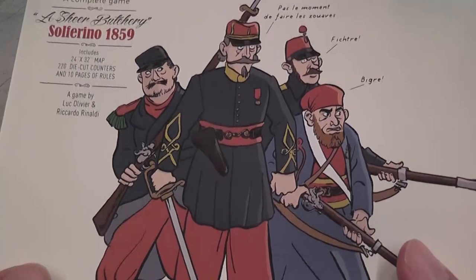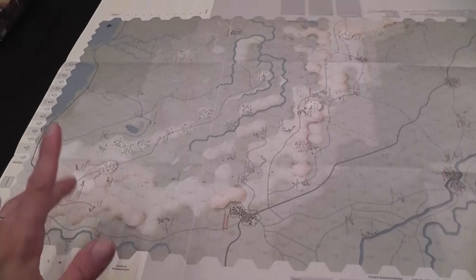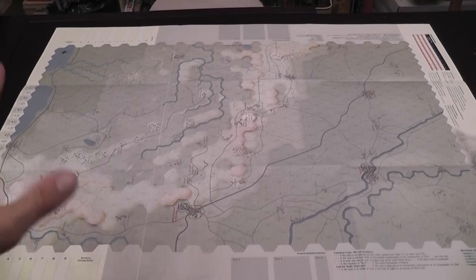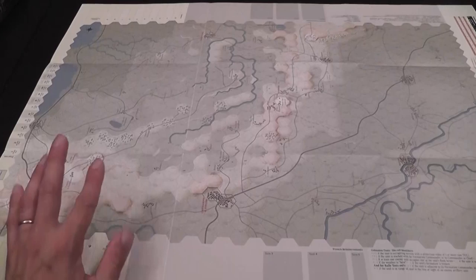The game is played on the paper map you see here. It is a large paper map with somewhat neutral colors — not particularly intense — but there is enough contrast to tell what is what, so the map is functional. The hexes are considerably larger than the counters, which makes the map very functional and very playable.